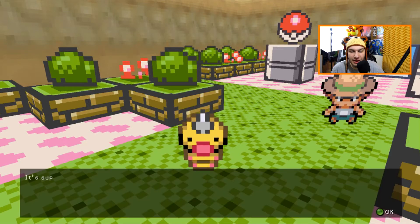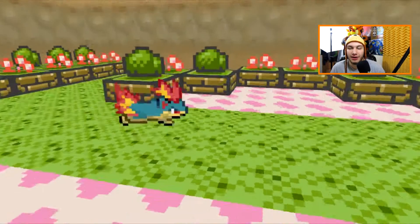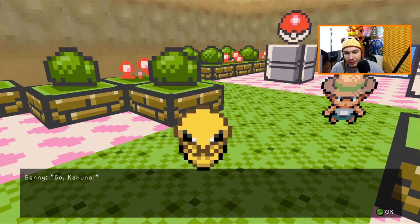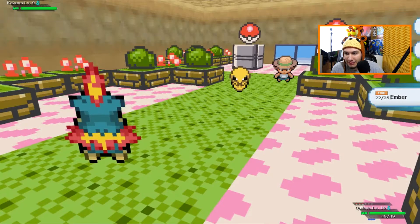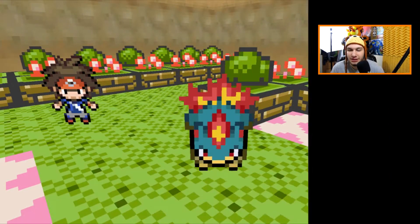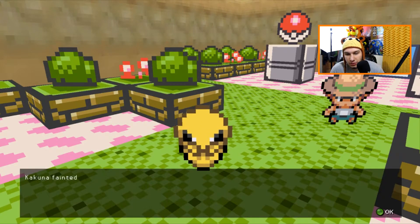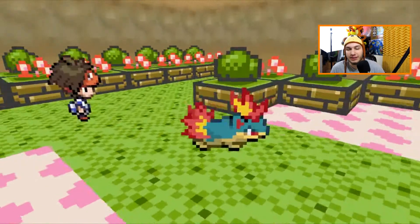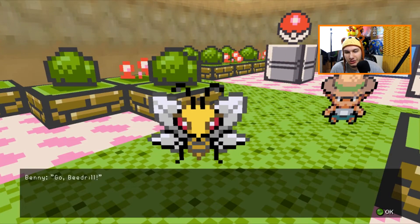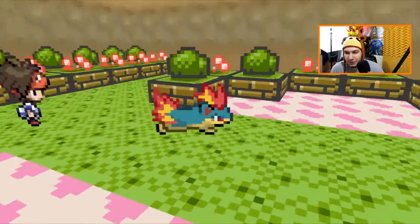Any Pokemon he has is going to get one-shotted today by Quilava. Let's hit him hard! Kakuna — all right, my second guess was correct. Let's knock out this Kakuna quickly. Kakuna fainted! Hakuna Matata — what a wonderful phrase! Quilava gets 112 experience and he sends out Beedrill. I was correct — he had all three evolutions, which is pretty cool.